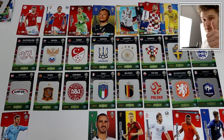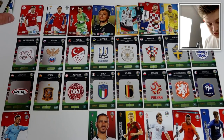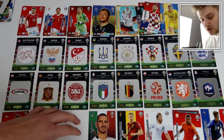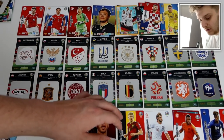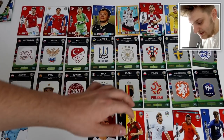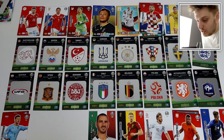Before the last pack, make sure to smash the like button, subscribe, and turn on notifications. So far the scores are: Switzerland 2 Austria 2, Russia 2 Spain 0, Turkey 3 Denmark 0, Ukraine 2 Italy 1, Germany 2 Belgium 1, Croatia 4 Poland 1, Sweden 2 Netherlands 2, England 0 France 1.